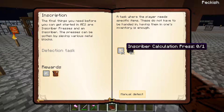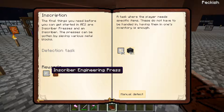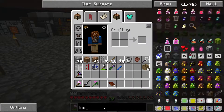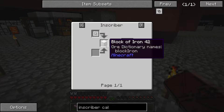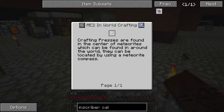It wants an inscriber calculation press. The final things you need before you can get started in AE2 are an inscriber and presses. The presses can be gotten by saving various metal blocks. Inscriber engineering press, reward bag, the old inscriber, and an inscriber calculation press.